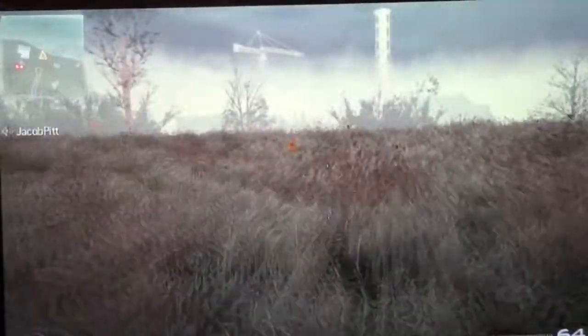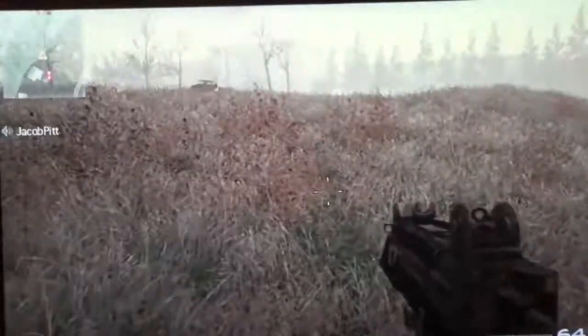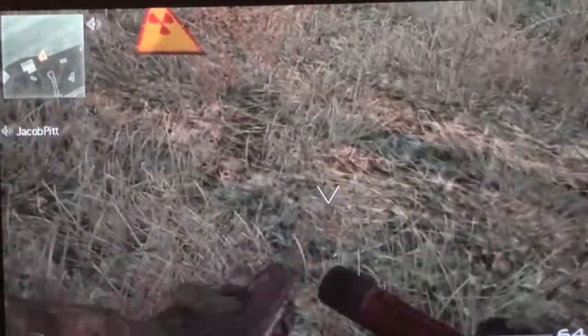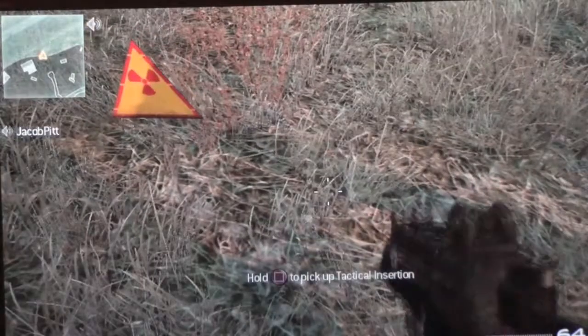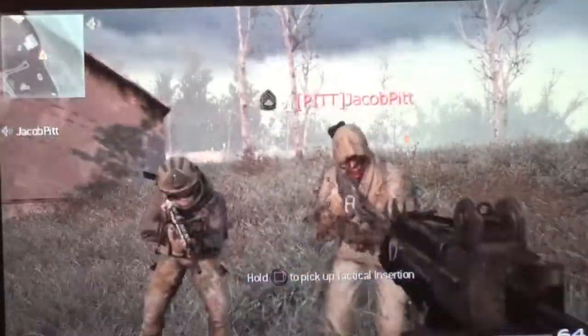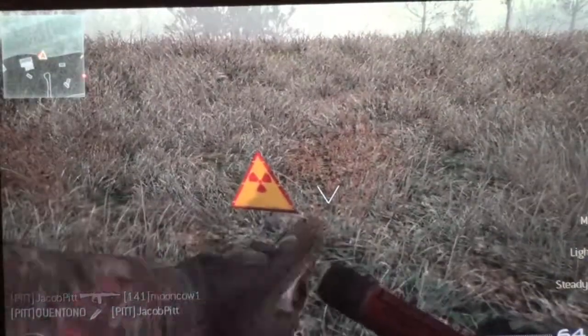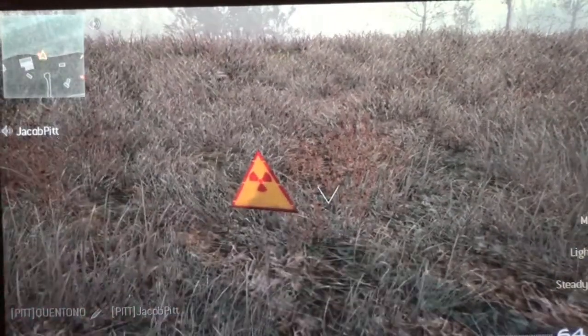You can do this anywhere where there's an area where if you go into it, you die — the biohazard area. So basically, you plant your tactical insertion, and you get someone to kill you, and you do this repeatedly until you get your death streak, which is the painkiller perk.